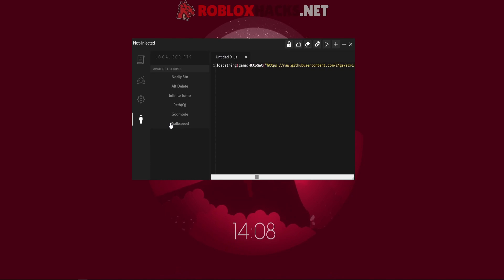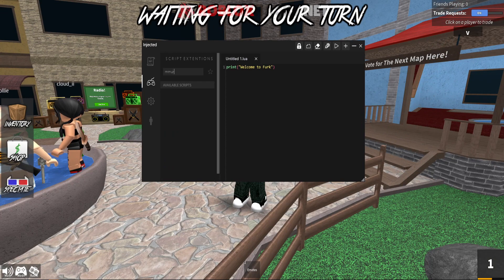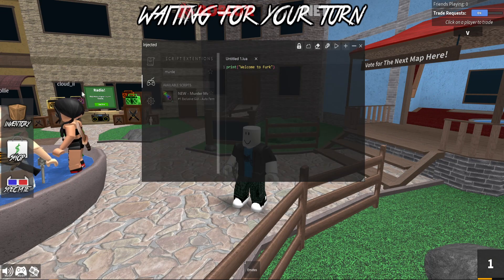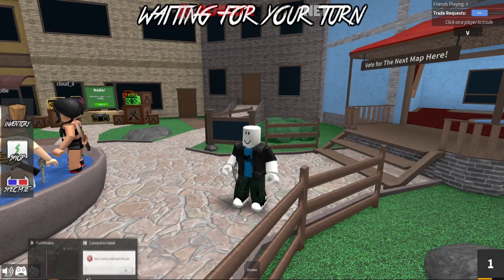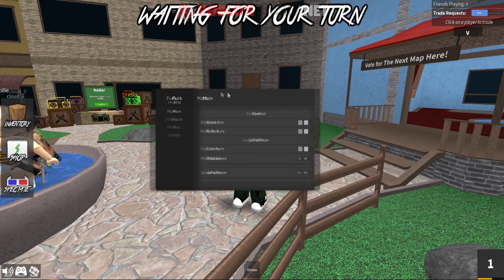Anyway, let's hop into Murder Mystery 2. Once you're in the game, go back to Ferg Ultra and inject just like this. It will show up on the top left of your screen — on the UI — and it will say Injected right here. Then search Murder Mystery 2, click on it, and you will see a GUI. This might happen sometimes — just press OK and try it again. And there we go, we have the GUI right here.